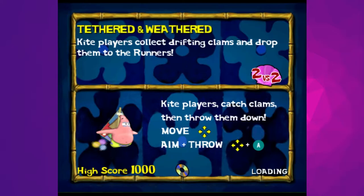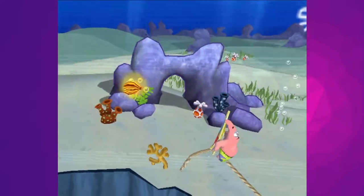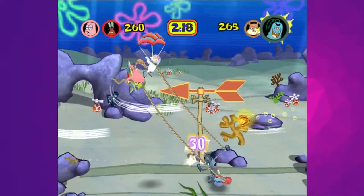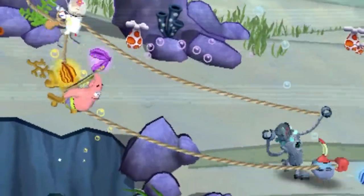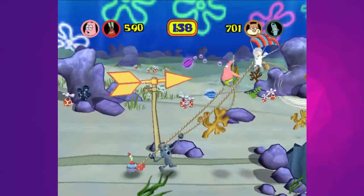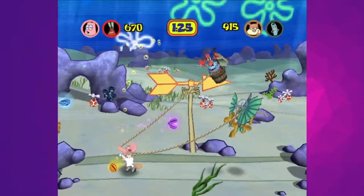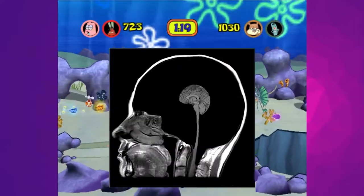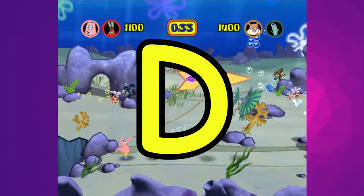Tethered and Weathered is your gold story mode reward and it feels like a slap in the face. It's unfortunately another audition that suffers from the cool-concept-bad-execution curse. The fact that the other team can pick up clams that you throw down is brilliant, but it's the controls that kill the vibes. The player in the air barely has any agency since their range of movement is so limited and dependent on the ground player's position. You also can't directly influence where you're gonna throw your clams, making that half of the gameplay particularly frustrating. On the ground you basically just move left and right and pray your partner isn't suffering from micro brain. Both sides suffer, and I suffer. D tier. The only thing that was weathered was my patience.